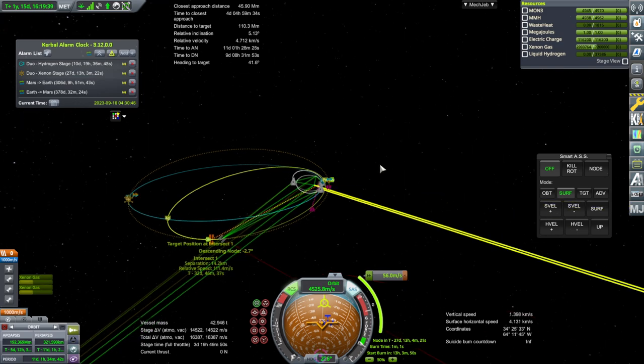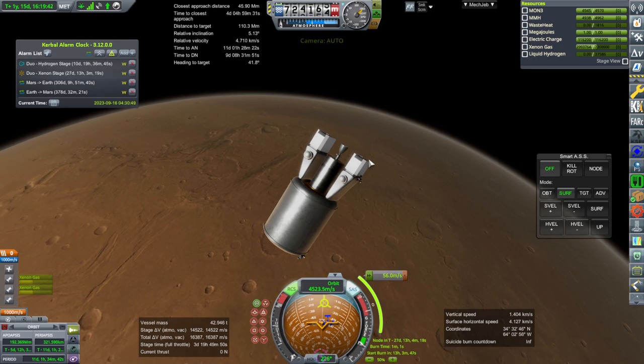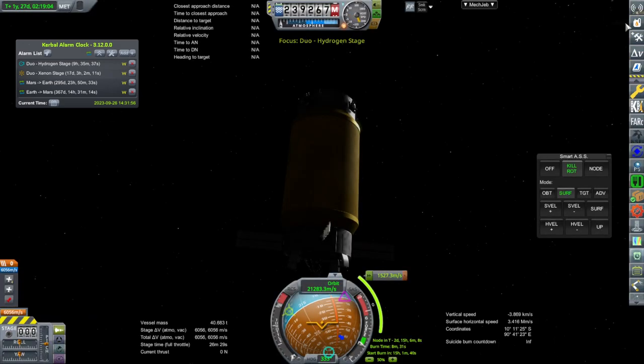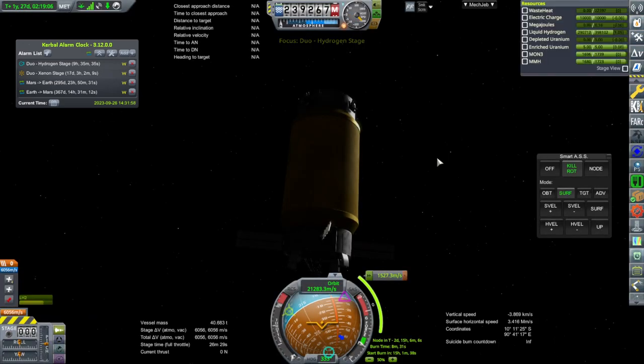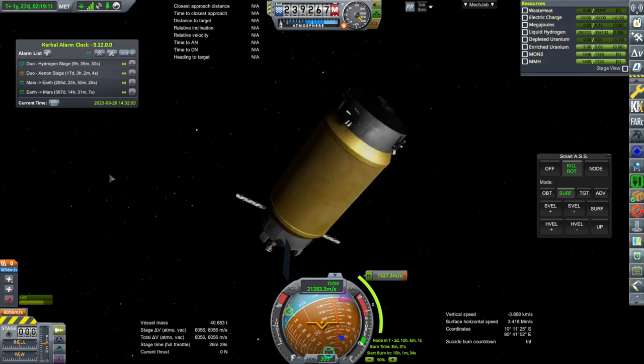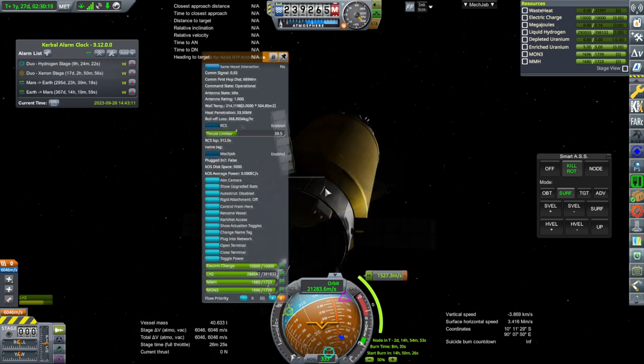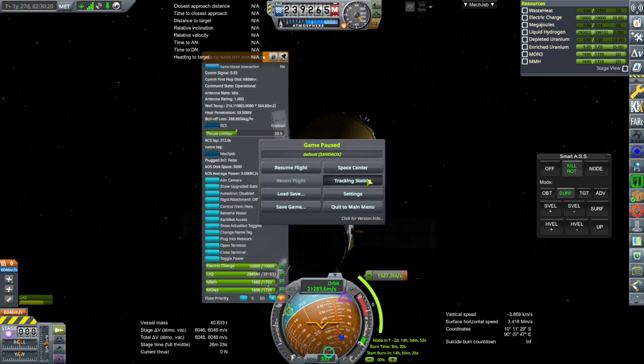Let's focus on bringing in the hydrogen stage now and hope it still has hydrogen. Let me jump to it now before it hits the SOI boundary, just in case SOI boundaries tend to apply a whole lot of heat suddenly. Always worry about the hydrogen. We do have a lot of boil-off — it's at one per second right now. That's a lot; it shouldn't be boiling off that fast. I'm going to go back to the tracking station and cross the boundary and come back and see what happens.